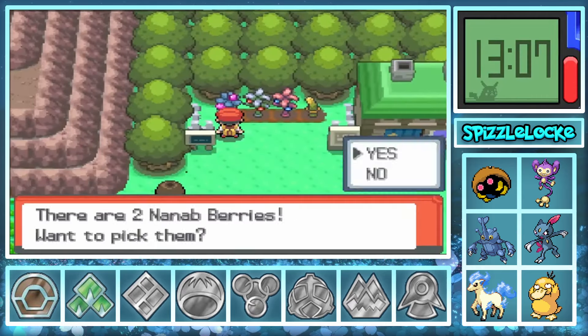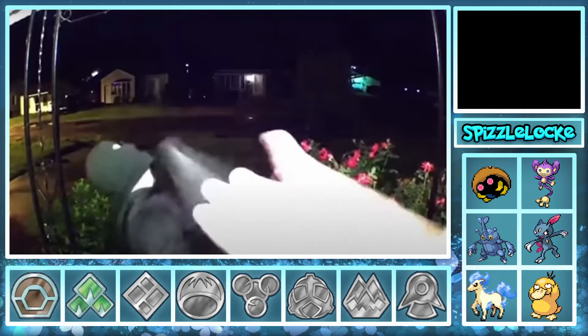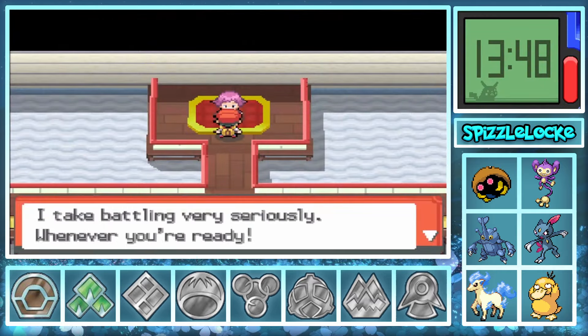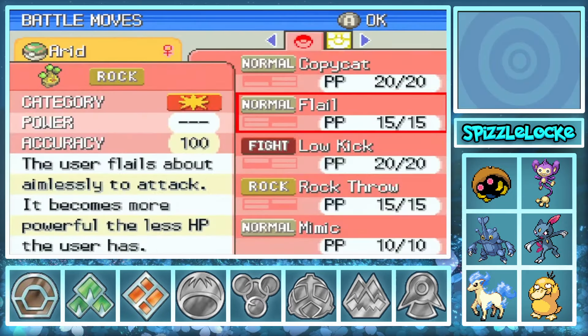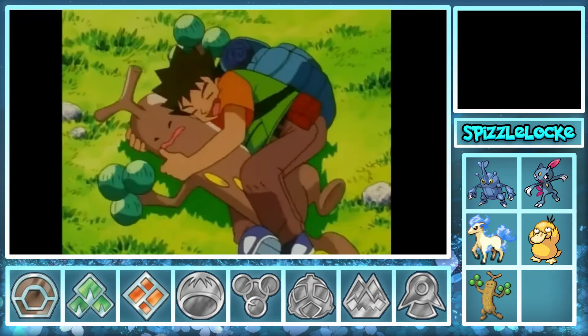Hera handles pretty much any and every trainer we come across, and we finally meet our next encounter: Arid the Bonsly. We do our usual game corner pillaging, and this time we went extra hard because this would be the last time it's available to us. It was time for Maylene, and instead of silly things like strategy and type advantages, we just tore up the place with Hera. Jack and Slicer X get kicked off the team once again until they get themselves to a proper level, and we add Arid to the team, who we evolve into Sudowoodo.